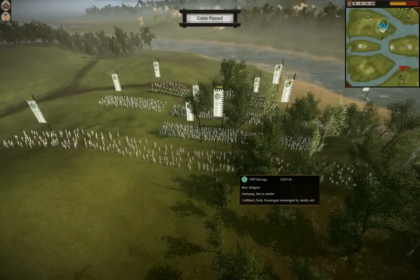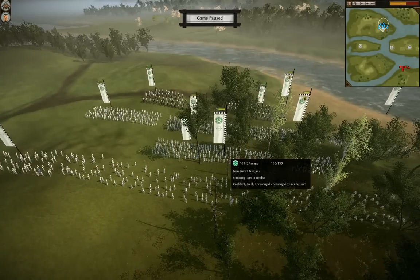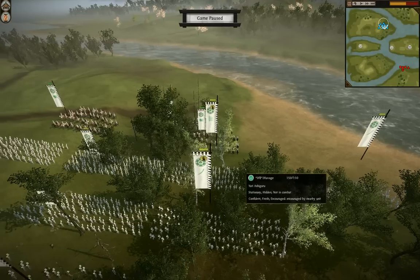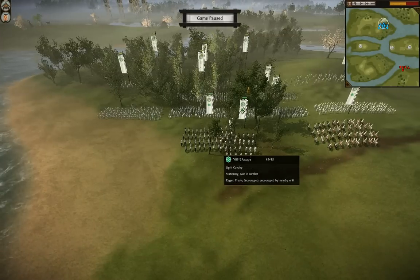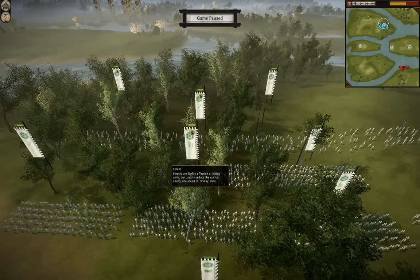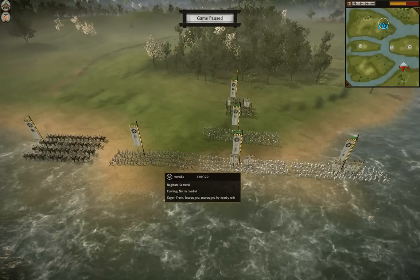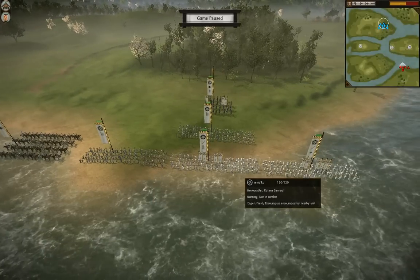I think this is a medium — actually, probably a small battle. We have 3 Bow Ashigaru, 4 Lone Swords, 2 Yari Ashigaru, and 2 Light Cavalry. The other guy has Yari Cavalry, a Naginata Samurai, 2 Naginatas, and 2 Katanas.